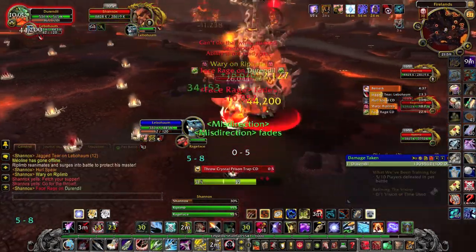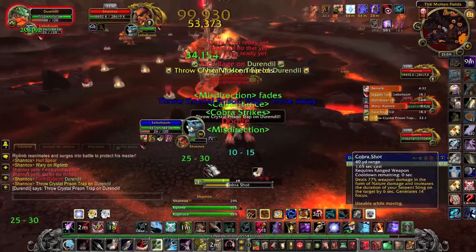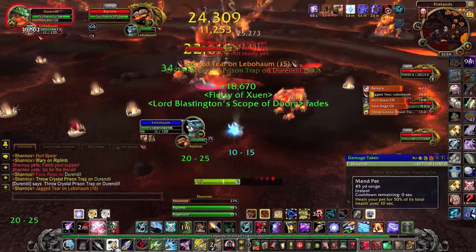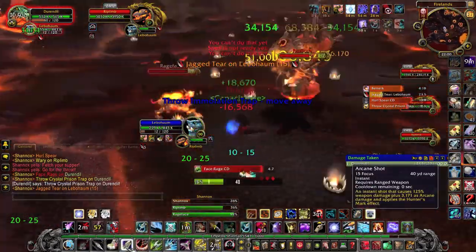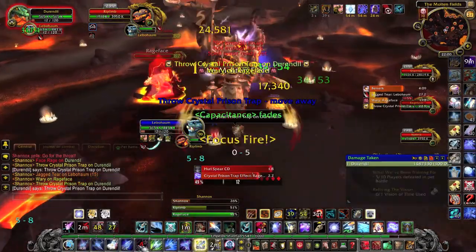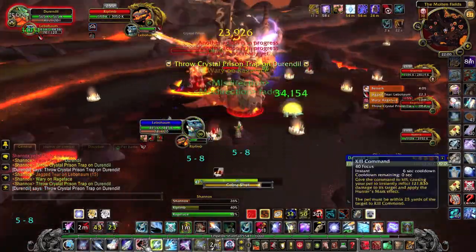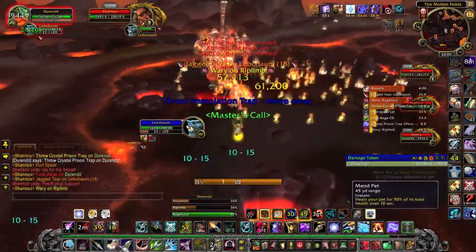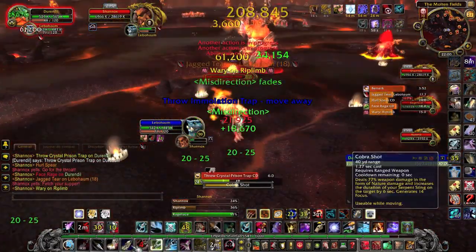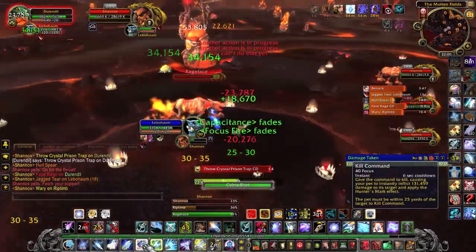The last ability the boss has is Four Spear, but you don't have to worry about it — simply move out of the fire. Other than that, kill Riplimb every time he's alive, kite Rageface, and trap him or interrupt him whenever he casts his Face Rage.